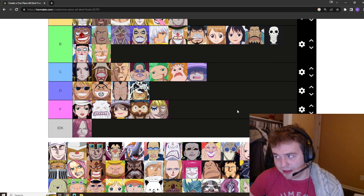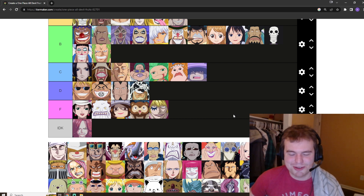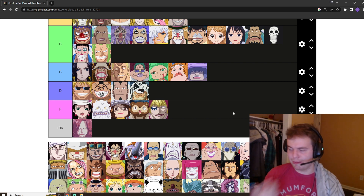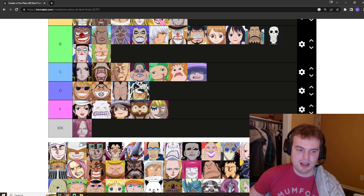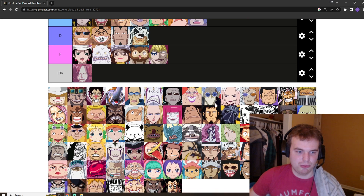Now we've gotten to the Goro Goro no Mi, the lightning Devil Fruit. Other YouTubers have said it too, but I think this one is just so broken. You can restart your heart, and along with Whitebeard's and Akainu's, when you get this Devil Fruit out of the box, your jump in power has got to be the steepest — the highest difference from just existing to having this ability. It's an easy top five for me. I think it's better than Kizaru's, and with the right user probably better than Whitebeard's too. This is really hard to place, but we're going to settle it.